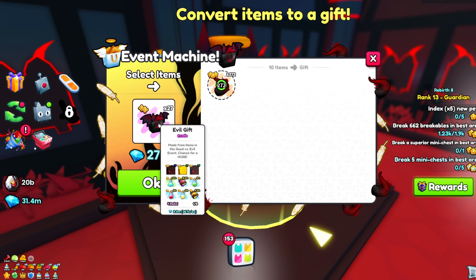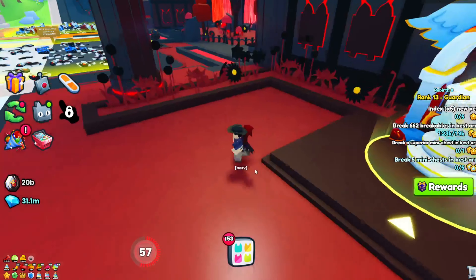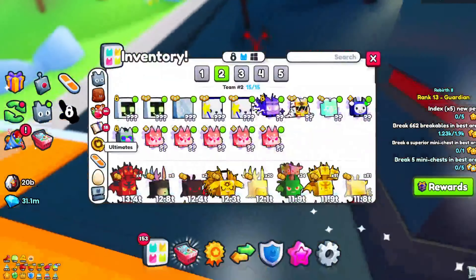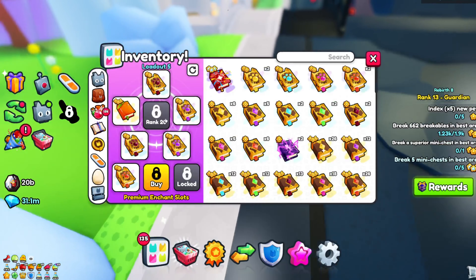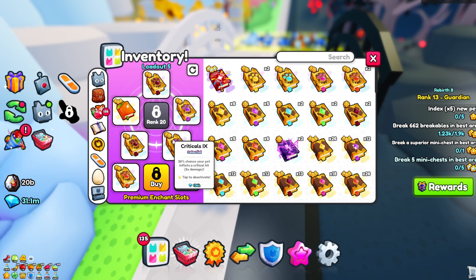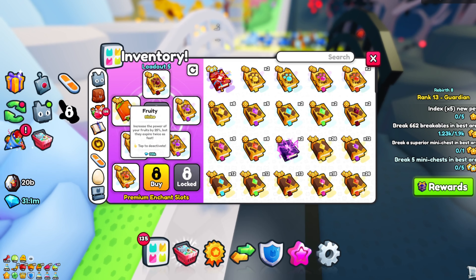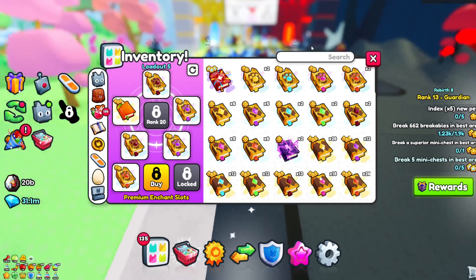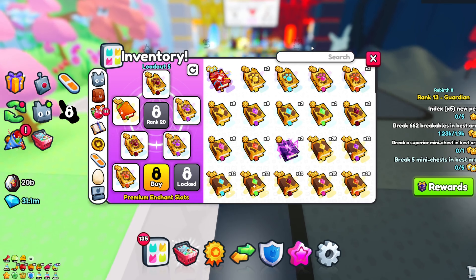Right now they're worth 367,000 each and I can craft 27, which is actually really good. If you guys don't have a good enchant loadout, feel free to copy mine: two strong pets, two criticals, a treasure hunter, and a fruity. It works really really well for me, so I hope it works well for you guys.